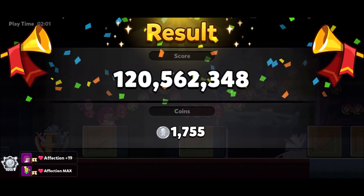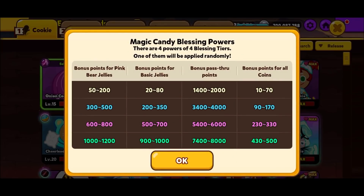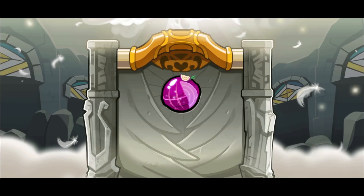201 million - we'll call it 201 million right there. That's not bad. Alright, max candy now. Bonus pass-through points is probably the best; pink bears might be quite good as well. It's either pink bears or pass-through points, let's see what we get.